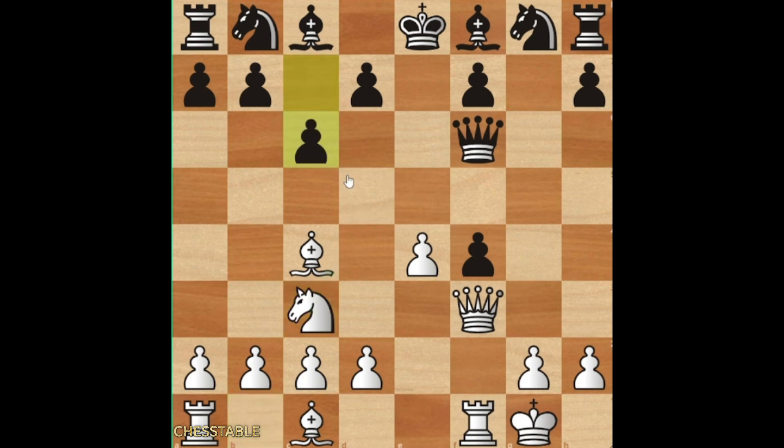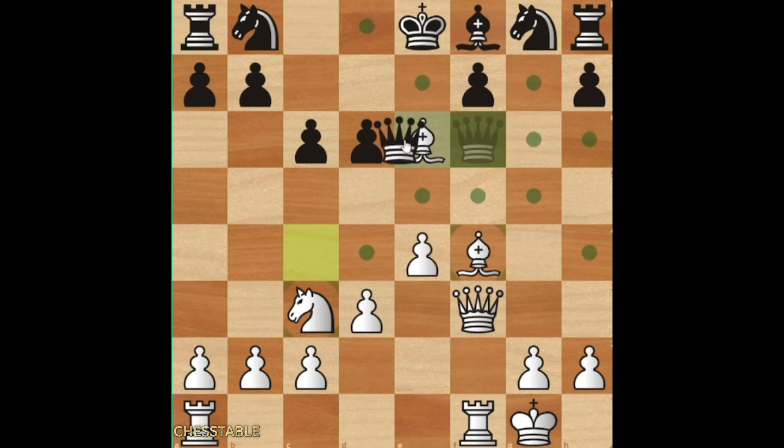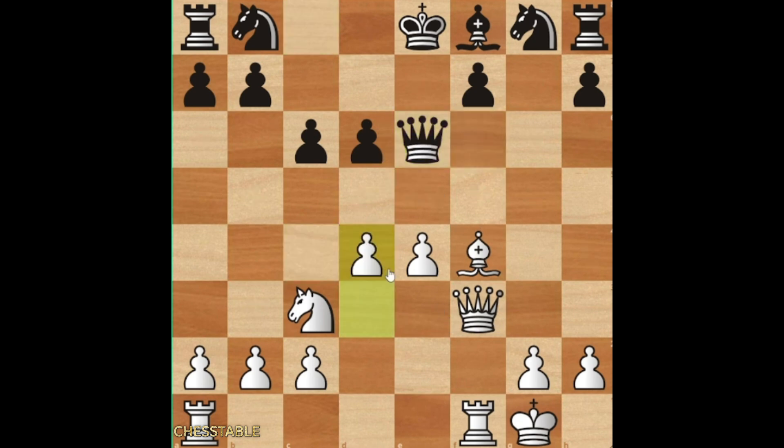Nc3 — we want knight d5, so c6 in order to prevent this. Then d4, or d3 if you prefer. Then d6, bishop f4. And this is a very complicated line. We have to fight on the f7 square with the white pieces, and black wants to protect this — that's the reason for bishop e6. Now we take, let's say queen takes and d4.